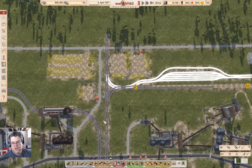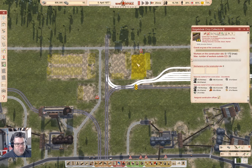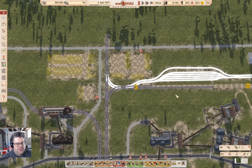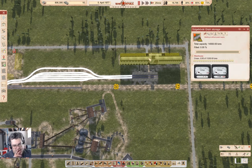Hey everyone, welcome back to Cosmonaut Mostly in Workers and Resources Soviet Republic. Last time around, I got started laying out agriculture over here. We've got a farm that's over here to be constructed, a couple of distribution offices to collect the crops, some rail lines, a waiting yard, an exit track, and a modified mod grain silo which is quite a bit bigger but takes up roughly the same amount of space as a consolidated set of silos with similar capacity.